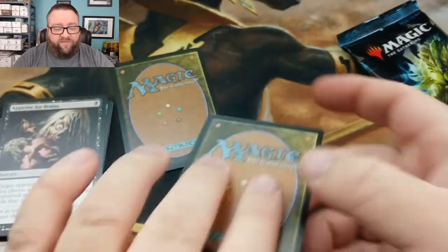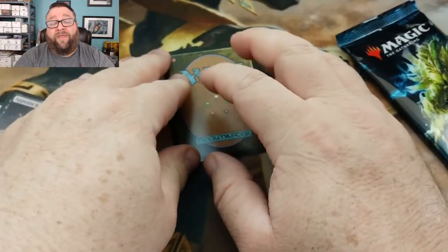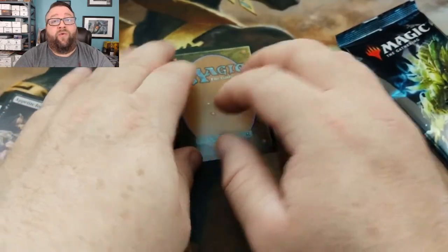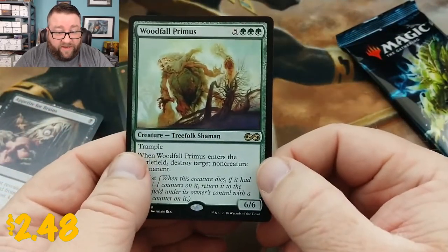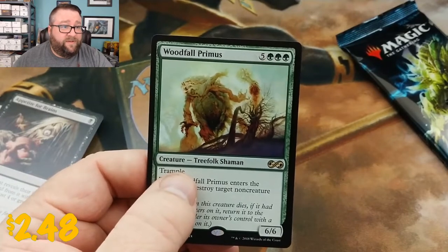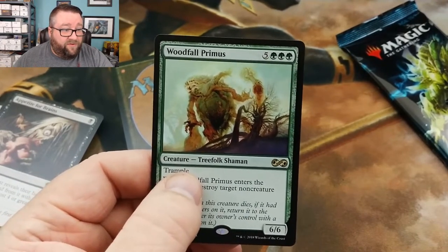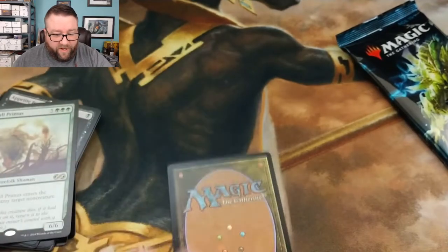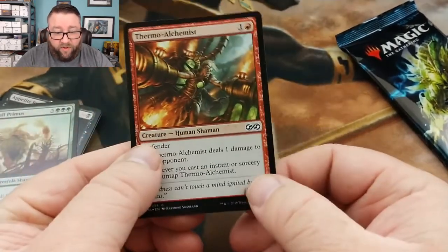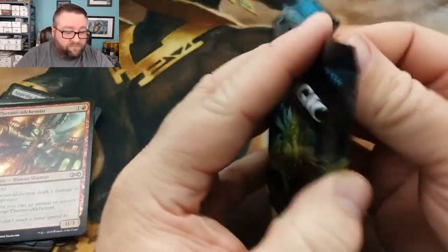And then everyone gets, for the Build-A-Pack box, two rares, an uncommon or common worth at least a buck or more, and then they get a foil, and then a random basic foil. So let's see what we're adding to the box. We got Woodfall Primus — what is that thing even at? I don't think this is a very good one. That's at two bucks, it is what it is. Did we get a good foil? We got a Thermal Alchemist — I mean, that's something.